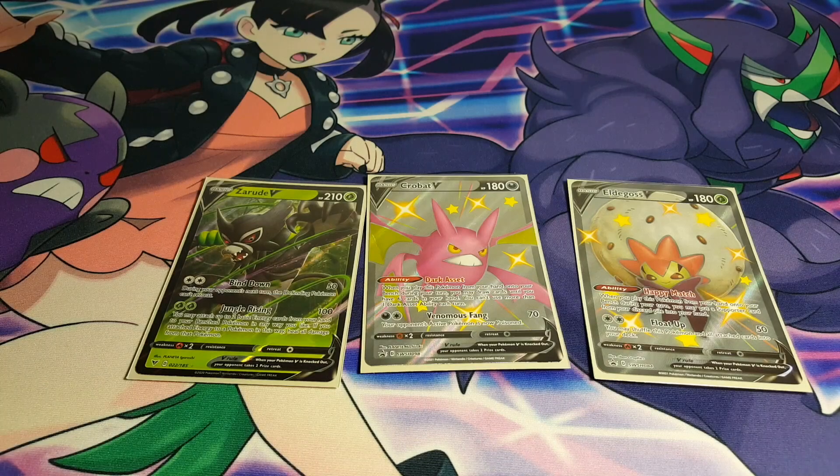Next up, we have some supporting V Pokemon: Zarude V, Crobat V, and Eldegoss V. Crobat V is more on the self-explanatory side. Eldegoss V and Zarude V, being grass Pokemon, synergize quite well in this deck. Eldegoss allows you to recycle your supporters, and using the engine we'll get to later to add energy onto Eldegoss makes it quite an efficient play. Zarude also acts as a pseudo secondary attacker if needed, since it requires less energy. I'm playing one copy of it — no need for more.